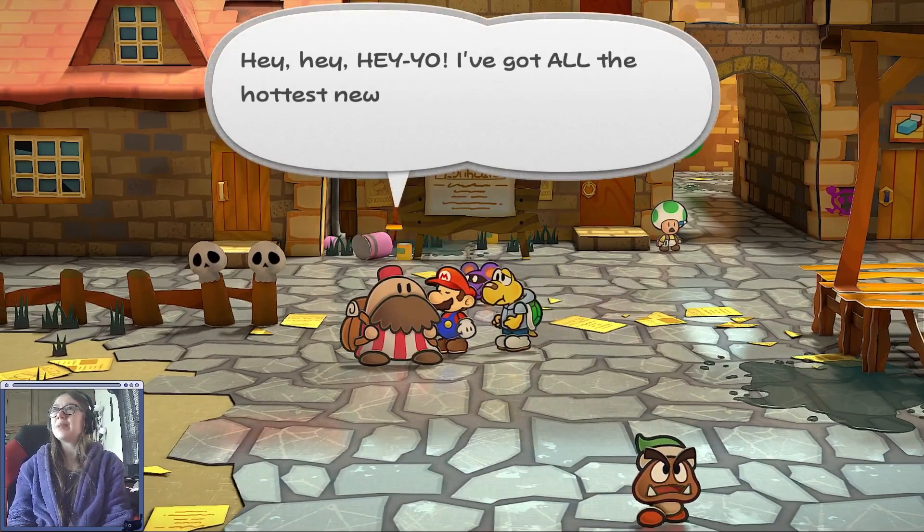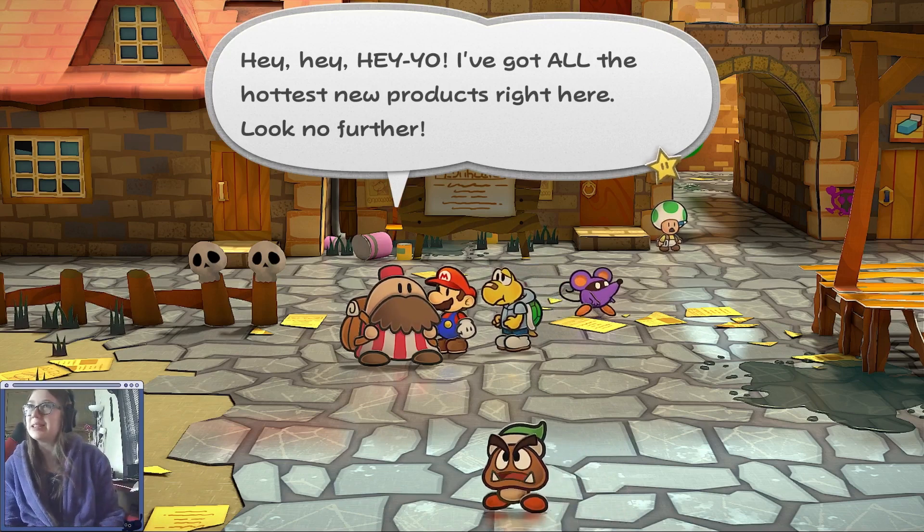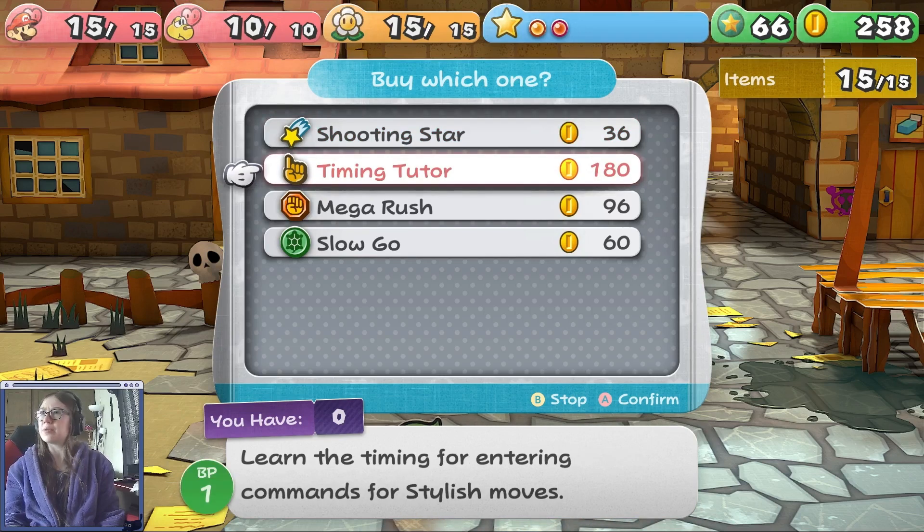Hey! I got all the latest new products here! Look no further! He sells really good stuff, usually for pretty darn expensive. Stylish moves are so hard to pull off! Because the timing is so ridiculous, it's not even funny! I think I explained this last time — I don't know the exact frame rate, but it is by frame rates, and I believe it's like a third of what the regular action command is.